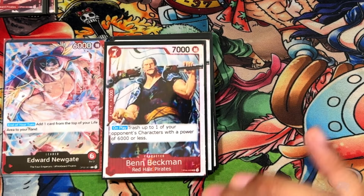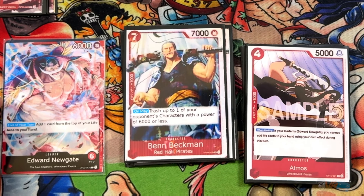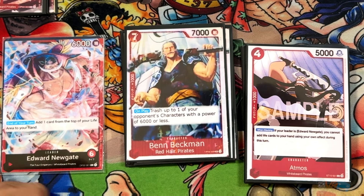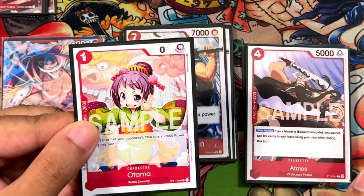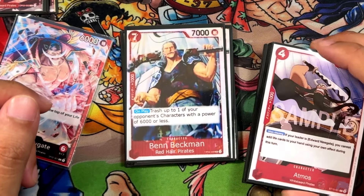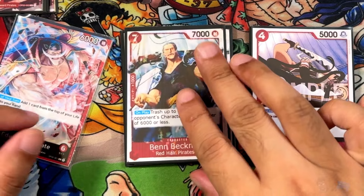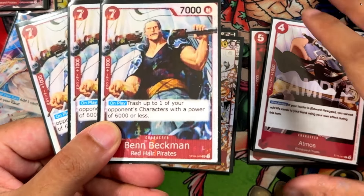Next we have Ben Beckman, another OPO9 Red-Haired Pirates card. On play, trash up to one of your opponent's characters with a power of 6,000 or less. Remember this effect is trash, not KO — so you don't activate any on-KO effects. That's why having Otama and Yassop to lower attack power first makes this very useful. It's a pretty good turn 7 play. Running 3 of these.